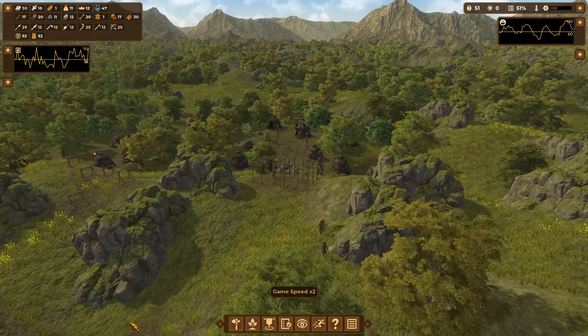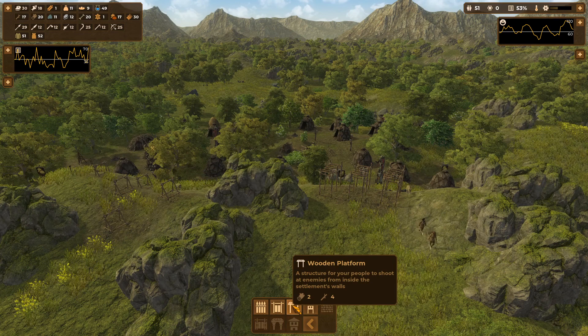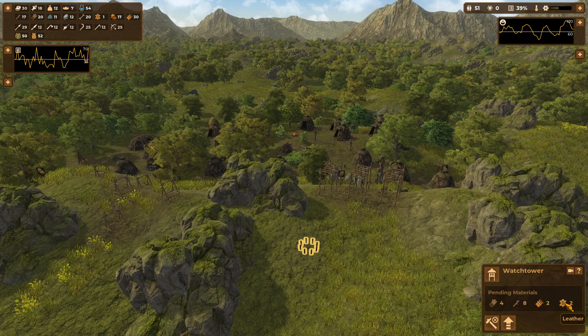We're eventually going to want to build walls all the way around the settlement with defensive structures. The palisade is our initial wall — one log for that. Gates require two logs to allow people in and out. Platforms require two logs and four sticks so warriors can stand on those and shoot at oncoming invaders. But I'm going to go with watchtowers first. These are much more expensive: four logs, eight sticks, two straw, and two leather.